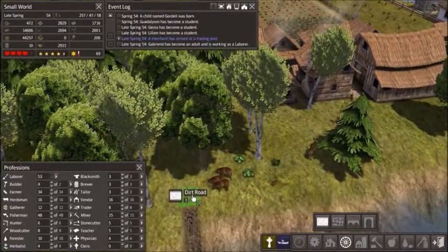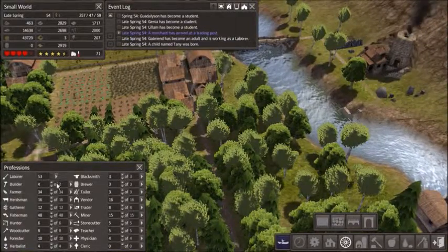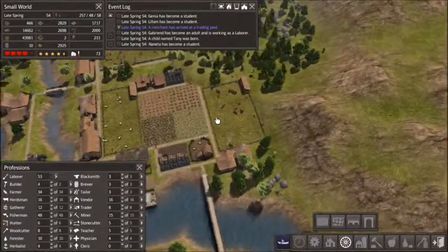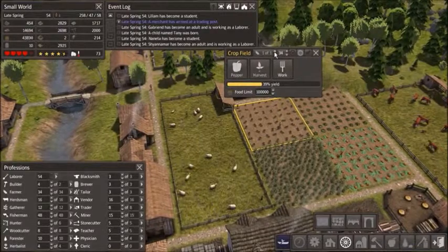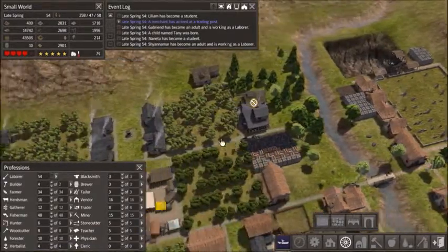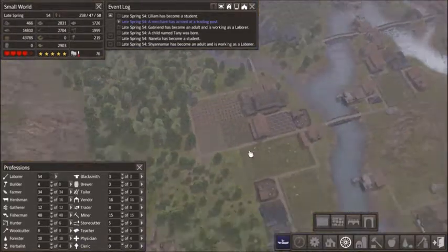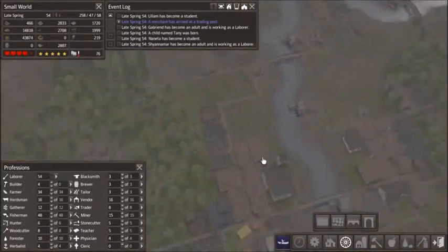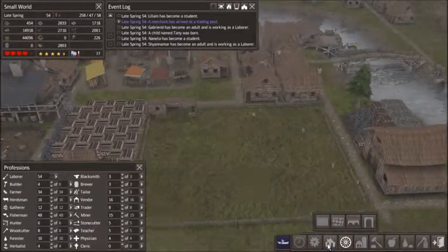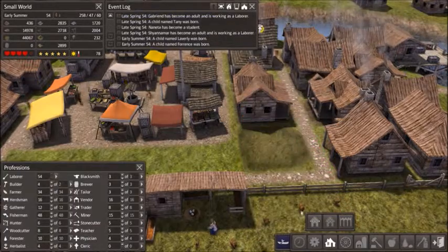I'm actually not going to build that all the way down yet, because I might want to put some more houses in this area. Although we have so many labors — I don't know what to do with all these people. I guess we can make our farms more productive. Now is a bad time — it's late spring, I'm going to wait until winter to take that chance. Essentially what I do is I up all the numbers on the farms and then I up all the farmers. A long time ago I said I'd put a house here — I never did. It's done. House is there.